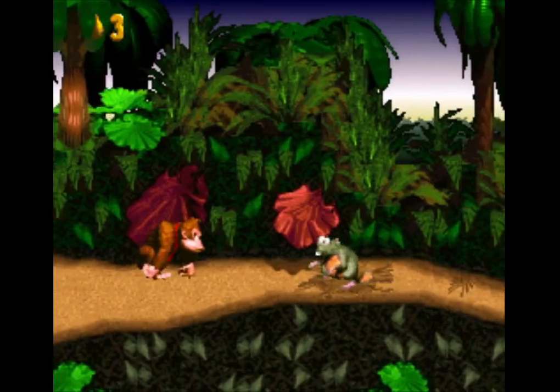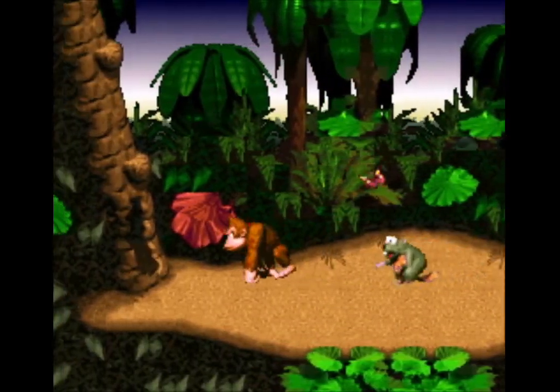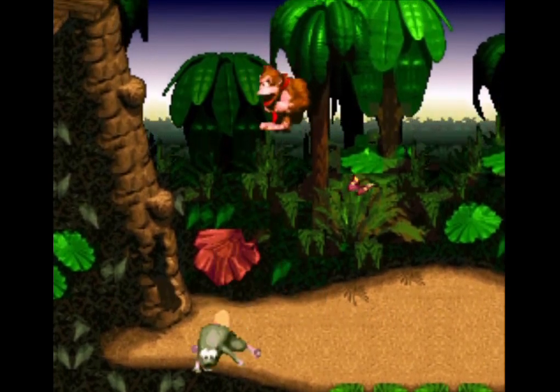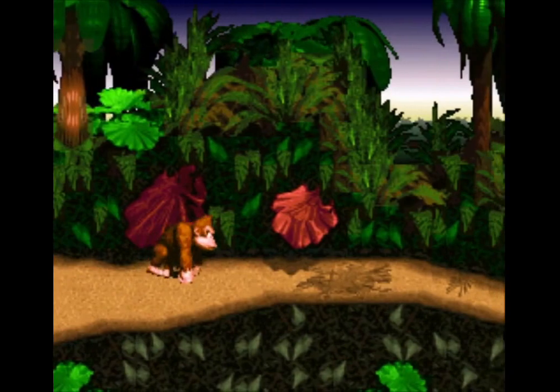There's nothing like that jungle rhythm to get your heart pounding, except for the impending threat of danger. Naughty the Beaver is the first in a long line of enemies you'll have to defeat. Jump on his head by pressing the B button, or roll into him with the Y button to defeat him.